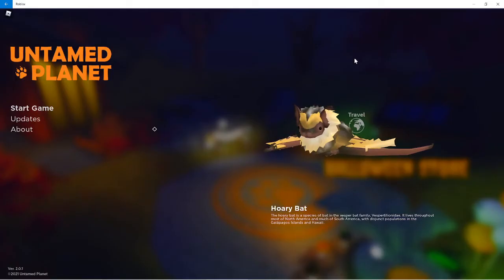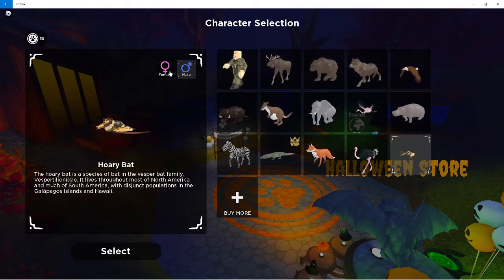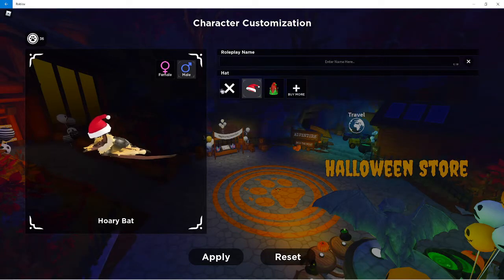I'm playing Untamed Planet and I got the new Halloween bat. I'm going to go over the bat, what the animations are, and what I did to get it. As you can see, there's no male or female difference, no colors, but you can put a hat on it. I'm not gonna have any hats on it because I don't like them.